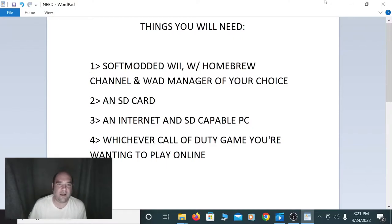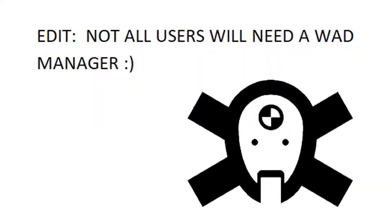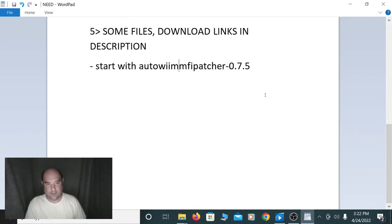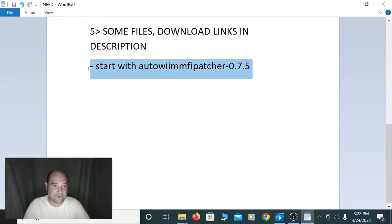So we'll go ahead and get started. The things you'll need for this are a soft-modded Wii. You're going to need a Homebrew Channel and a WAD manager of your choice, because we'll have to install WAD files for this to work. You'll need an SD card. You'll need an internet and SD card capable PC. Whichever Call of Duty game you're going to play online. And some files — I'll have download links in the description. Not all users will need all of them; some of you are only going to need one thing.